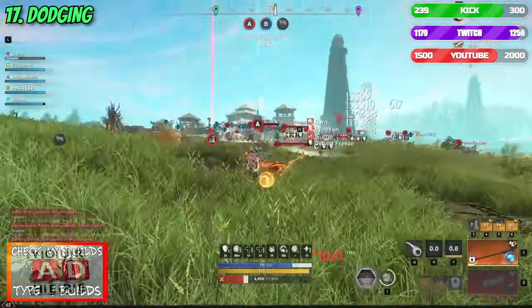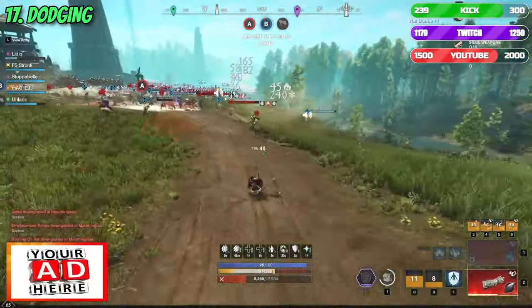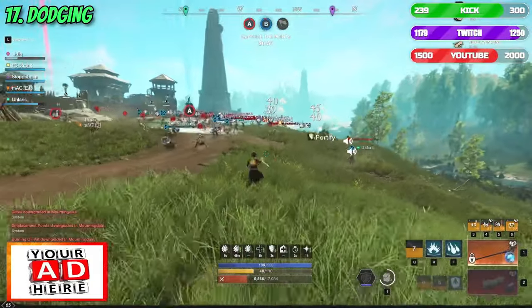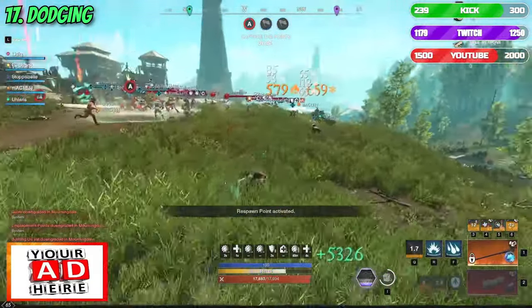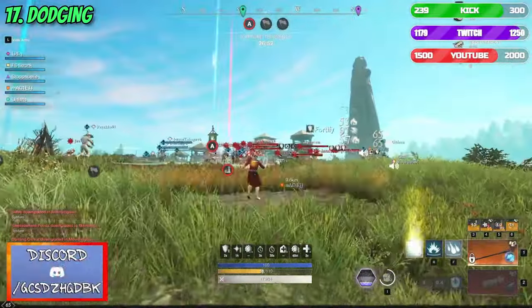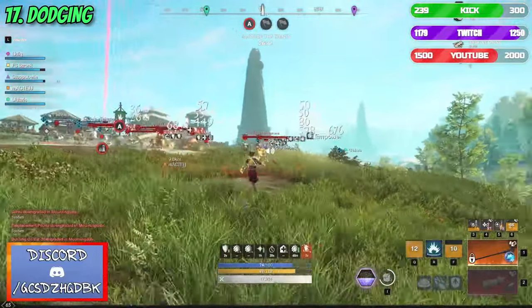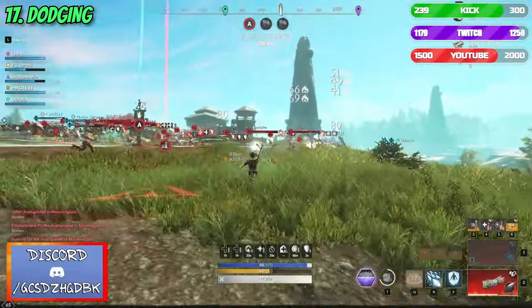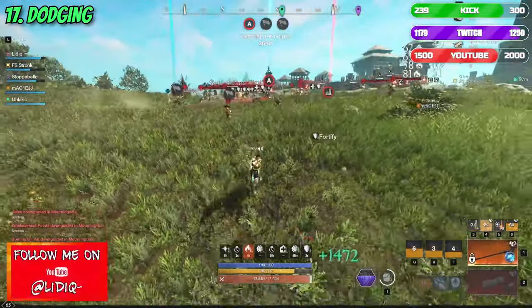Number 17: Dodging. Dodging becomes part of your habit while playing the game regardless of whether that would be in PvP or PvE. However, in different loadouts, it is essential to learn how to properly dodge. For light users as an example, this can be done for gaining distance and kiting or in an attempt to chase someone down, while for heavier players dodging becomes reserved mostly for heavy crowd control abilities.